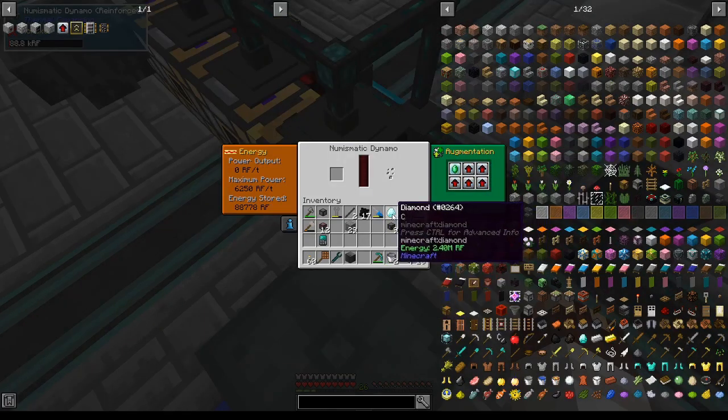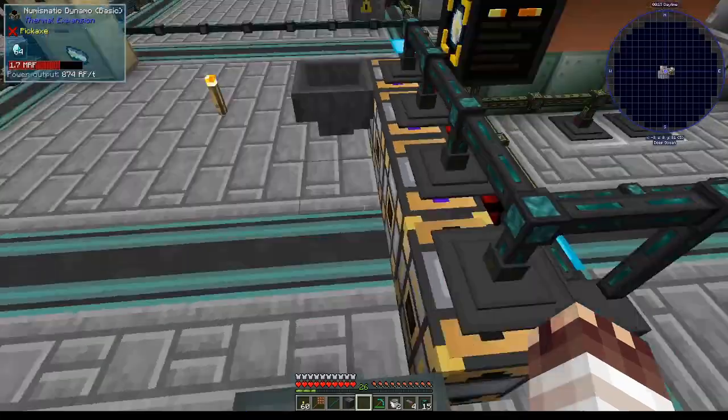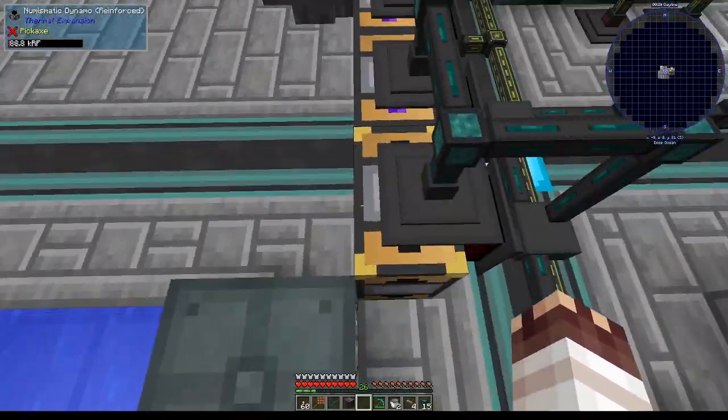Why is this useful? In this special numismatic dynamo, a diamond makes about 2.4 million RF, whereas in a standard one it only makes 1.5 million. If a diamond is worth 2.4 million RF, one shulker model can actually support 14,400 RF per tick instead of 9,000 RF per tick.